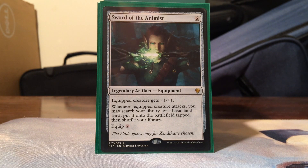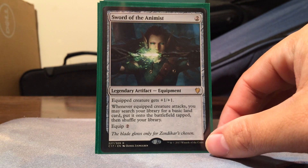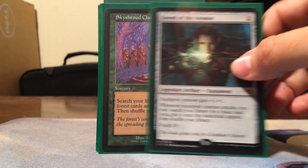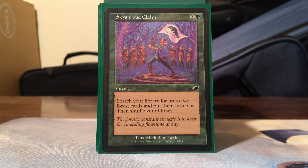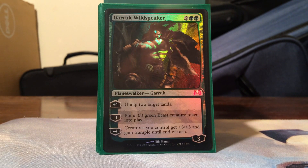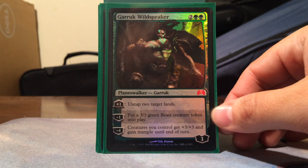Skyshroud Claim is really good because it gets you two Forests and puts them into play, which also works with your dual lands - cycle lands, shock lands, anything with the Forest subtype. Garruk Wildspeaker is amazing: it ramps, puts creatures out, and overruns your creatures. It's everything you want in a ramp card - lots of options.